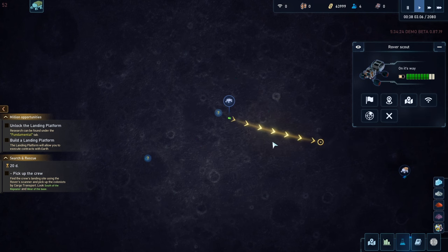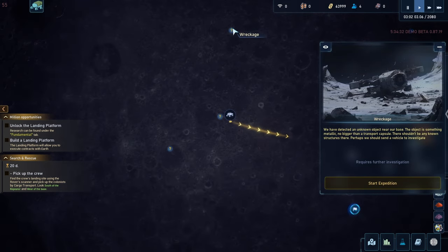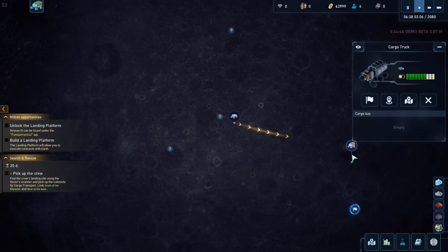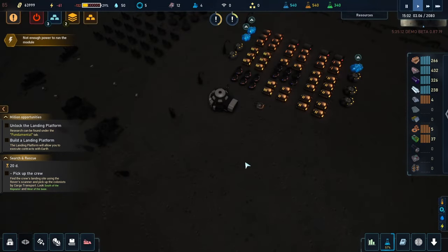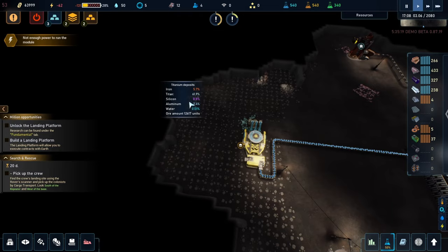I don't like how this will look. This is another mission or wreckage. So find the crew's landing site using the rover scanner and pick them up by cargo transport. The cargo transport needs to be in this area too. It says south of the repeater and west of the base — probably need to come over here. It's very important to read everything for sure.